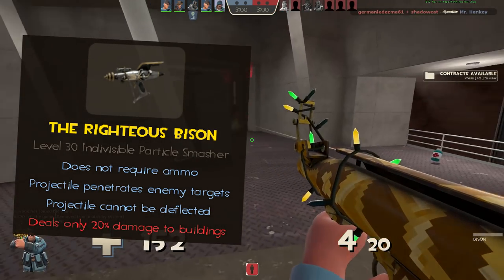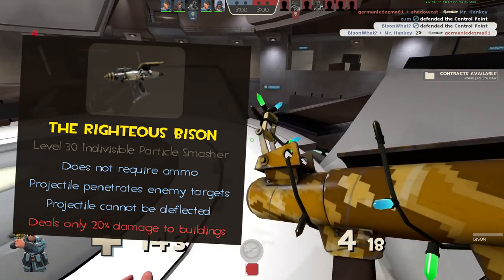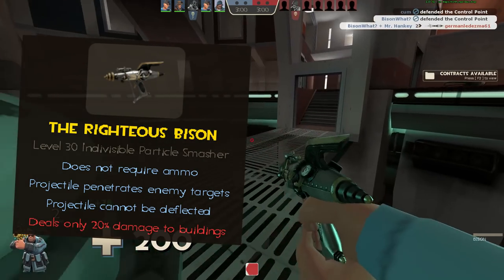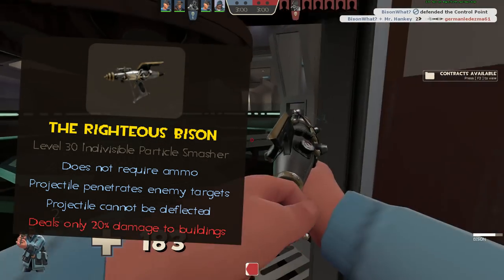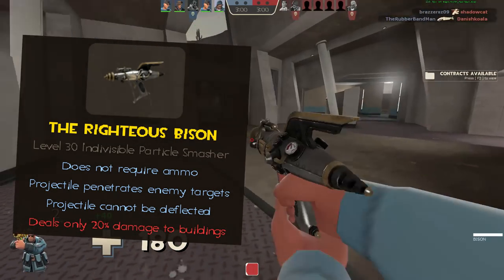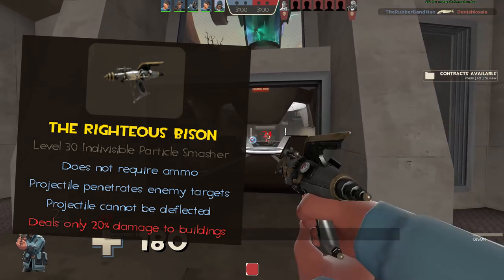In other words, one projectile can do more than a single strike, multiplying the damage if the projectile follows enemies continuously. As an added bonus, the projectile cannot be reflected via airblast — minor, but a nice touch against aggressive pyros. The only downside is that you only deal 20% of your total damage to buildings, dealing a mere four damage per shot against sentries, dispensers, and teleporters.